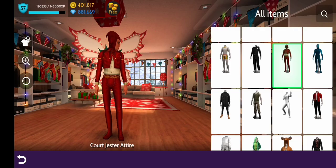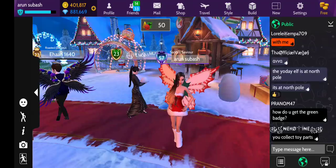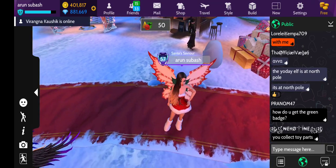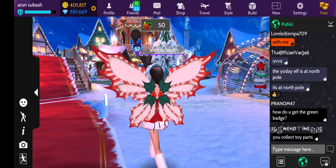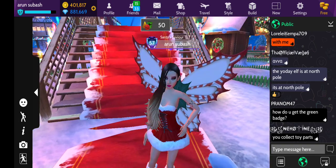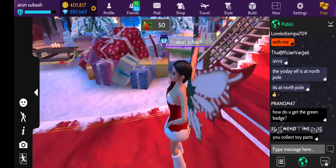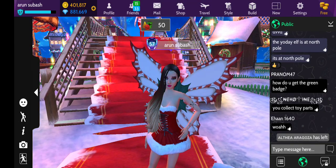So that's it, guys. See here — this is for females. So you can get wings for both genders, male and female. I never owned a wing for a female; this is the first time. Thanks to Avakin, it's totally free. I love it. Here we go!